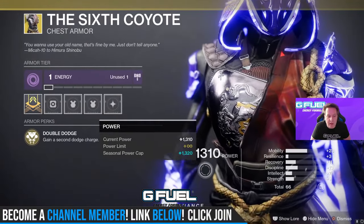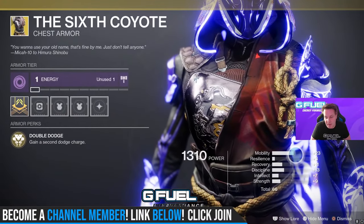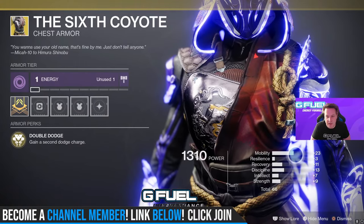The Sixth Coyote — you simply gain a second dodge. We do have a 66 stat roll with, look at that mobility — 23.